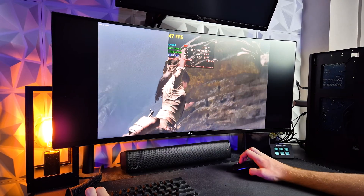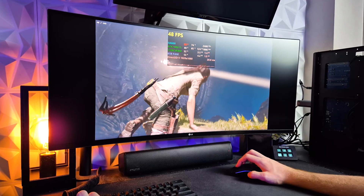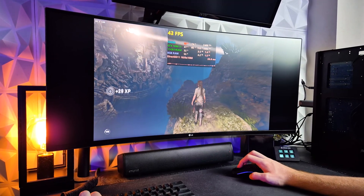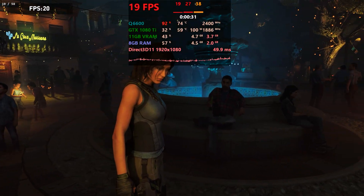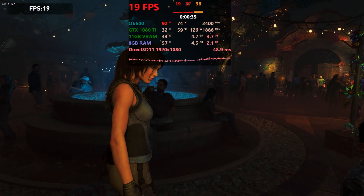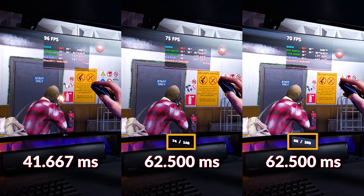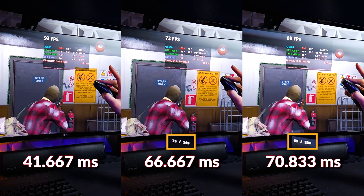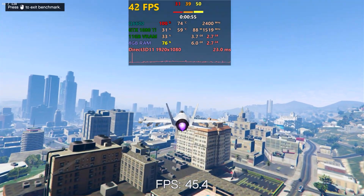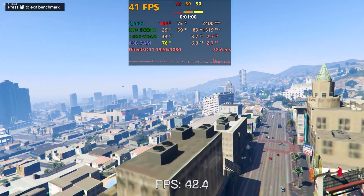Across both GTA V Legacy and Shadow of the Tomb Raider, the takeaway is simple: the Q6600 is the bottleneck. GPUs do scale in averages somewhat, but lows completely collapse the moment we hit CPU-bound scenarios. All lossless scaling does is add a bit of smoothness — and on the GTX 560, it doesn't even do that. In a vacuum the 1080Ti at 3x mode was certainly surprising, but before you know it you'll run into hard CPU walls. So just because you can, doesn't mean you should.